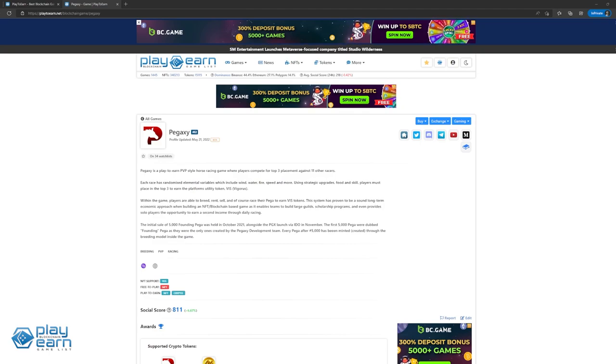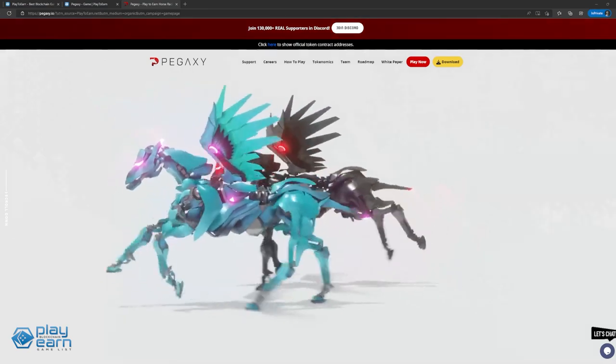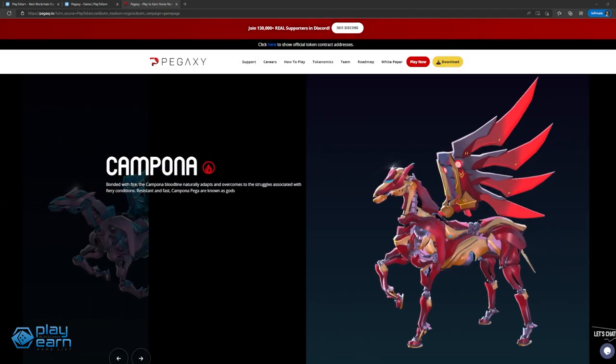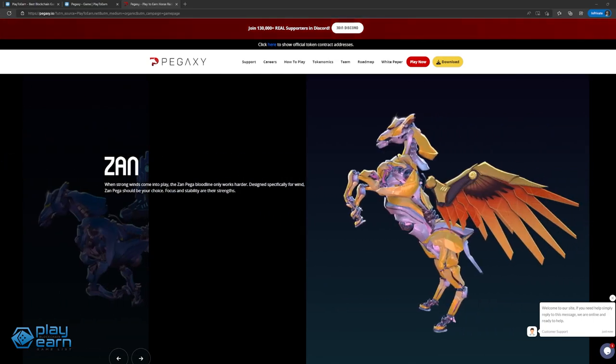The next game on our list is Pegaxi. Pegaxi is a play-to-earn PvP-style horse racing game built on the Polygon network. Players use their horses called Pegas and compete with other players in races in the hopes of finishing top 3 and earning rewards. Pegas are the main NFTs of the game. They come in different bloodlines: Hoze, Kampona, Klin, and Zan. Hoze is the rarest, represented by the lightning symbol, and Zan is the most common. There are also rarer categories: Founding Pega, the first 5,000 minted NFTs, and Crown Pega, evolved using rare Fabled tokens — only 722 of which are in supply.